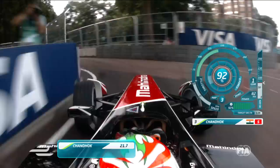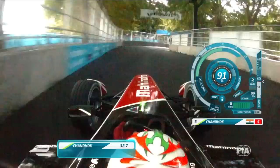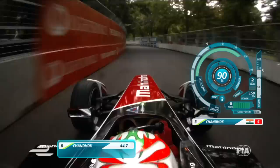First gear for the left-hander. Big bump on the exit heading towards the chicane, up to third, back to second — big commitment over the curbs, and again through the 6-7 chicane, braking over the bump there, the rear trying to lock up.